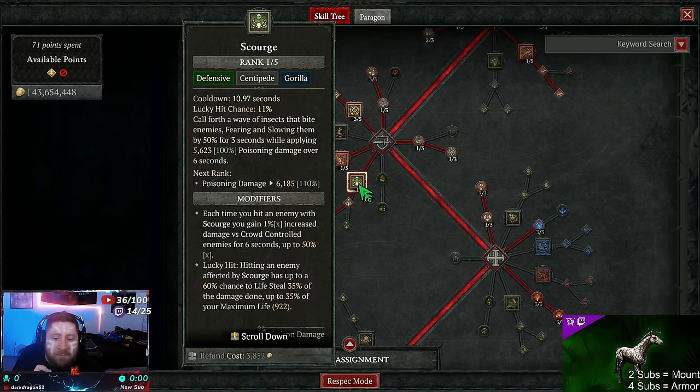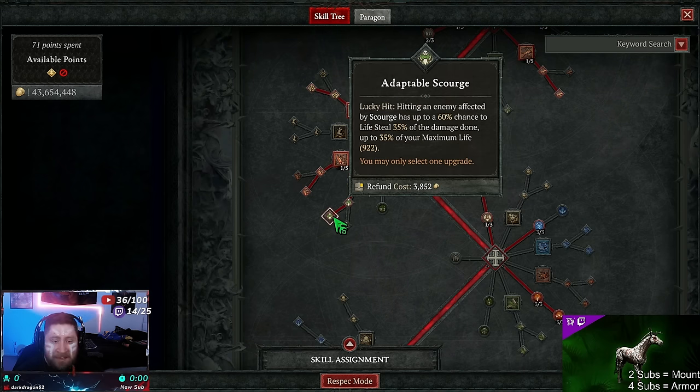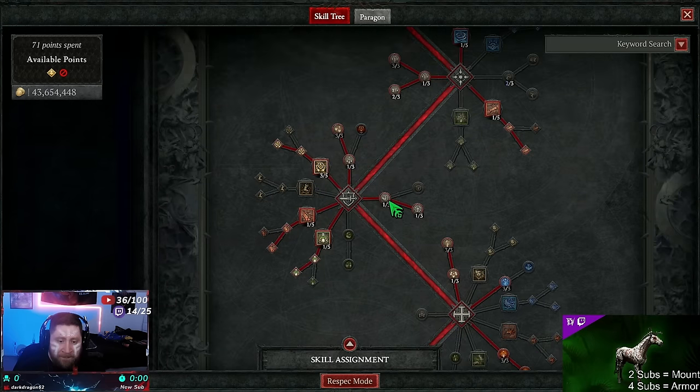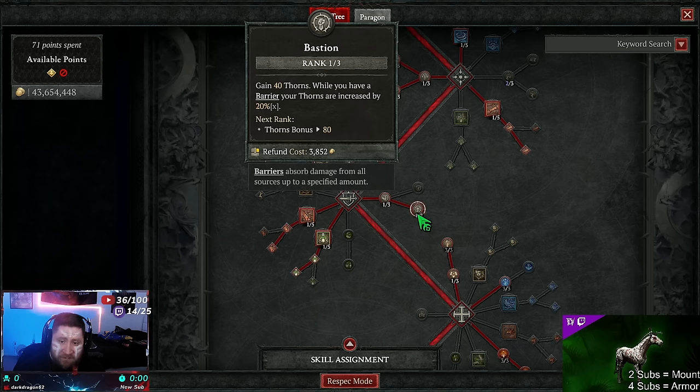Next we've got Scourge — we call a wave of insects that bite, fearing and slowing enemies and dealing poison damage over time. Each time we hit an enemy with Scourge we gain increased damage against crowd-controlled enemies up to 50% multiplicative, and hitting affected enemies has a chance for life steal. So this skill both replenishes life and boosts damage by up to 50%.